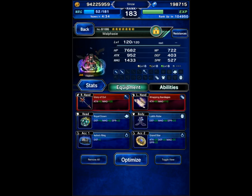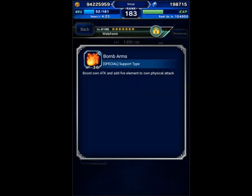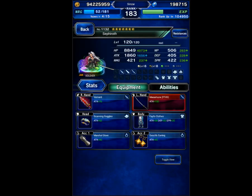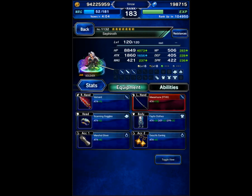Malfezi is going to be our Chainer. You can use any Chainer you want. We're using Malfezi because she can Chain Wind — she chains with a Sephiroth friend, which will speed it up. She's also got bomb arms to help imbue herself with fire to help speed up the Shiva kill. The friend we're grabbing is Angel Sephiroth with a fire weapon to help speed up Shiva. It's better if you can find one with Varun's TMR for wind imbue, but we'll go with Sephiroth for now.